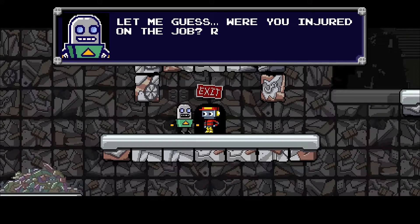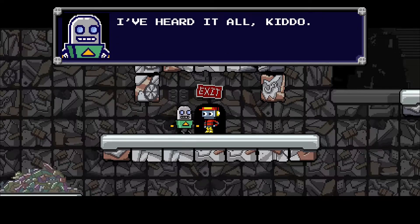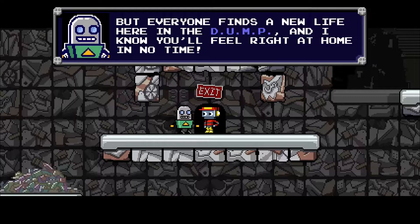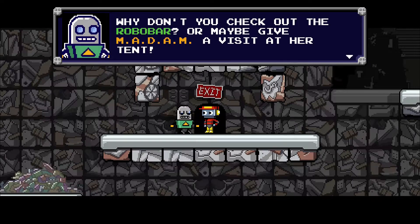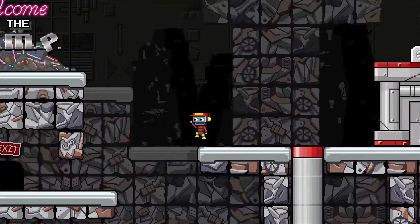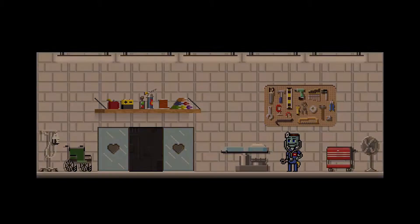Let me guess — were you injured on the job? Replaced with a new model? Or did Kent just get tired of you? I've heard it all, kiddo. Everyone down here is a bot that was once down on their luck, just like yourself. But everyone finds a new life here on the DUMP, and I know you'll feel right at home in no time. Why don't you check out the Robobar? Or maybe give Madame a visit at her tent. So this is like the hub world — there are a few things you can do to level up Carl and things like that.